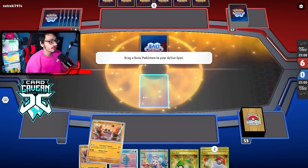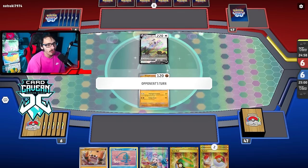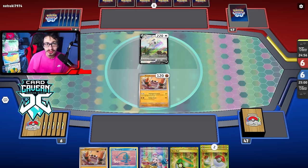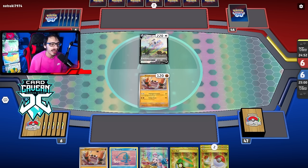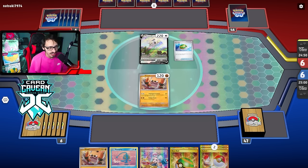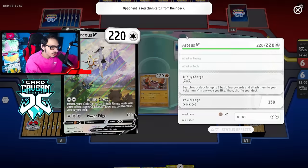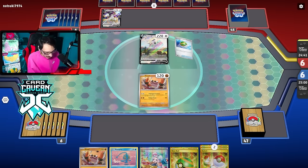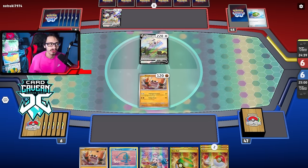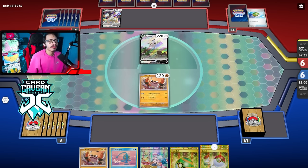Getting into this game — we are going to make our opponent go first. We open up with a Cloth. We might be able to get a turn 1 attack. They open with an Arceus V. This Arceus is so dead. We just need to get an energy and a combo piece to pull off this knockout. Turn 1 — that'd be really good if we get this knockout. They're playing an Arceus deck, so even if we whiff the KO, it's still fine.